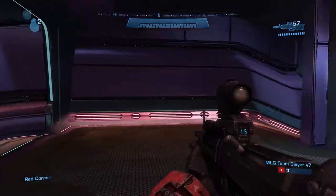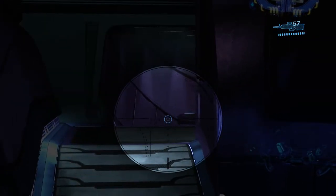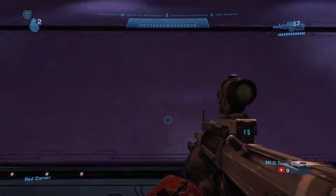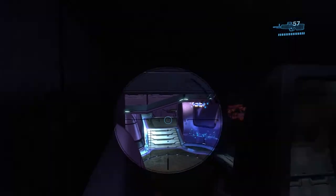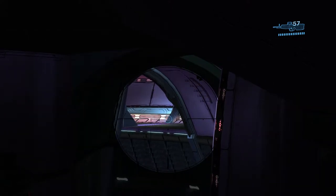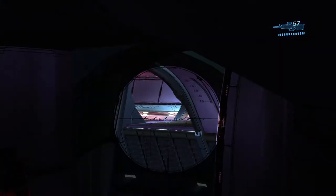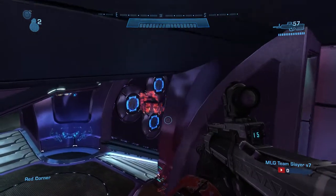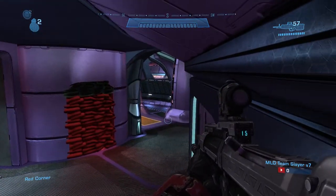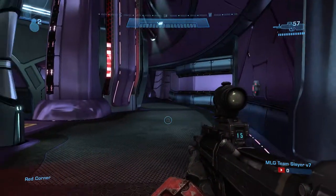When fighting over the grenade launcher spawn or catching people coming off the spiral spawn, you can crouch jump up onto this ledge for a height advantage — a great angle to catch enemies early off their spawn. You can also see the enemy landing from here. These jumps work on the blue side too. From this position you can keep an eye on the landing, watch for spawners, and catch guys coming up main ramp — get the height advantage, drop back down, and strafe.